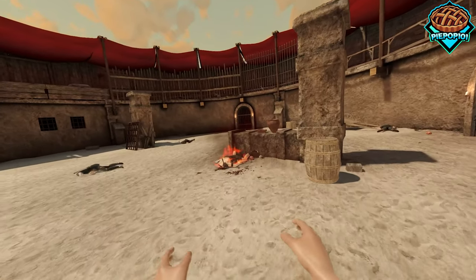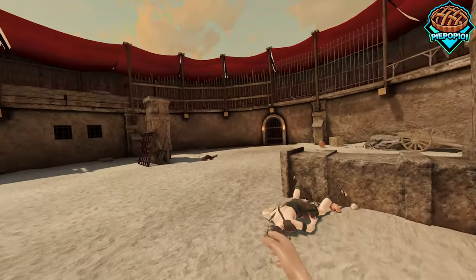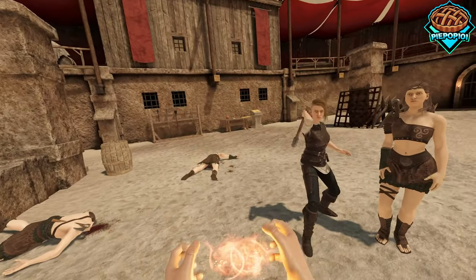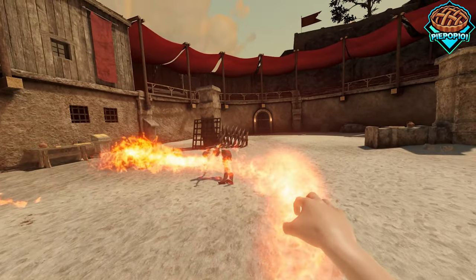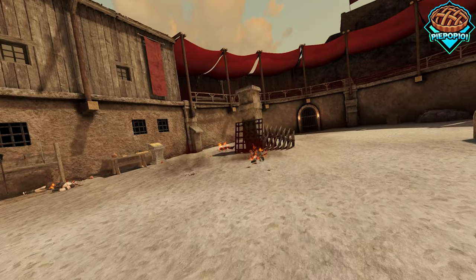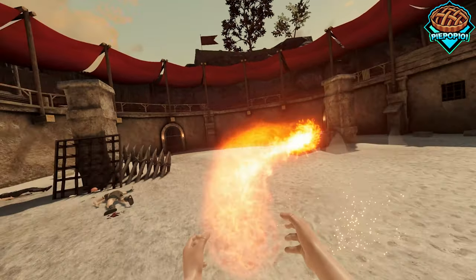That knockback value is customizable, and you can obviously do that for items as well — it's a little bit easier with the smaller ones. So while you can customize the amount of knockback, you can also customize whether you knock them back at all, because I mean, come on, that's pretty dope.